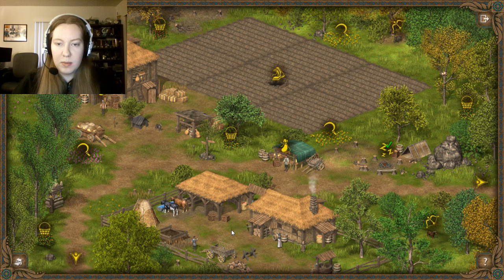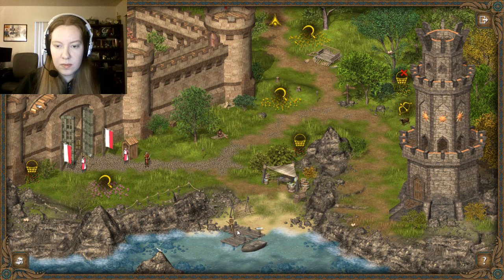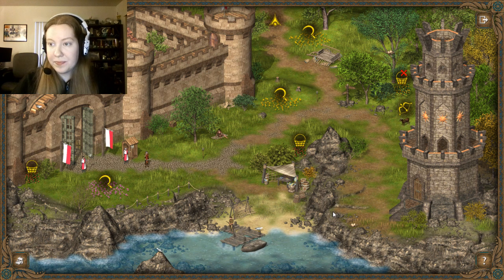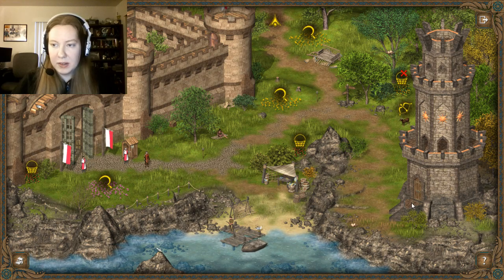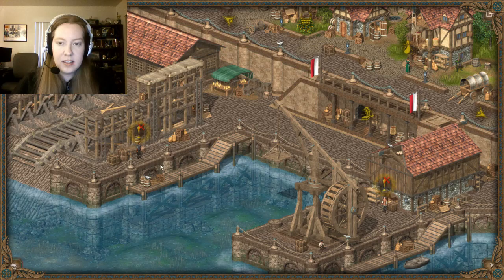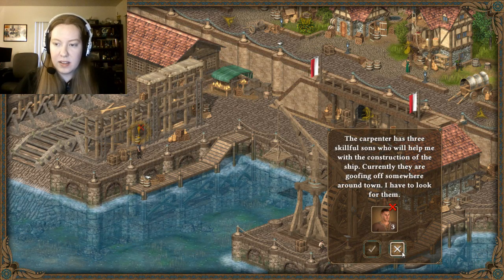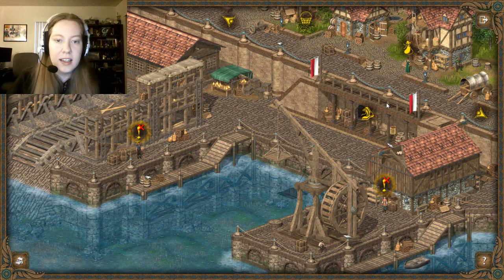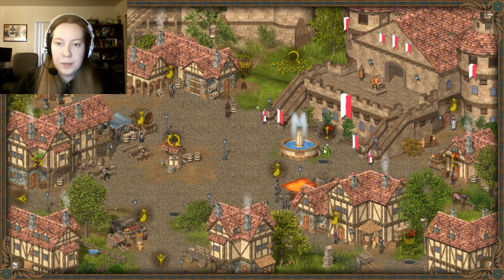Whose sons are we looking for? I don't really remember, but I want to find them. Just people that otherwise aren't doing anything. There's no one in here. Here are eggs though — five more of them. Could they be in this tower? I want to go inside it. Carpenters' sons — I found one of them! This guy's hard to see. How am I supposed to find them?